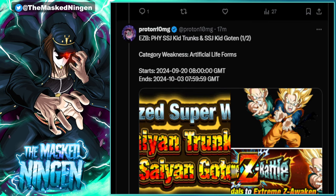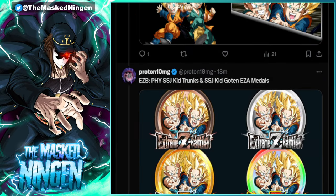We have the EZA details for Physical Trunks and Goten — not their actual EZA details, which we went over yesterday, but the event details. Their EZA comes out two hours after Bio Broly and all the other events. The weakness category for their EZA is Artificial Life Forms, so you have two hours from when all the events drop to farm the Prime Battle LR Bio Broly and do the Tech Bio Broly EZA if you want to use them in the event. I'll do a team building guide for that up later today.